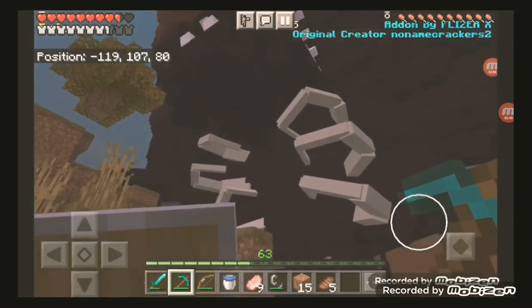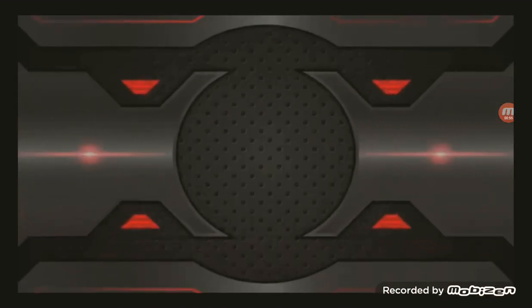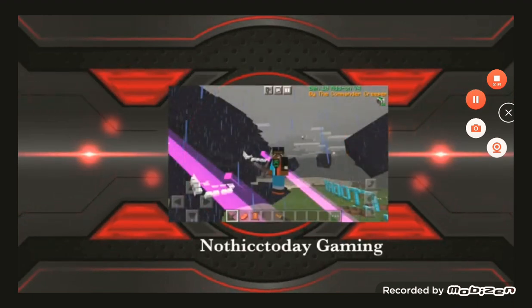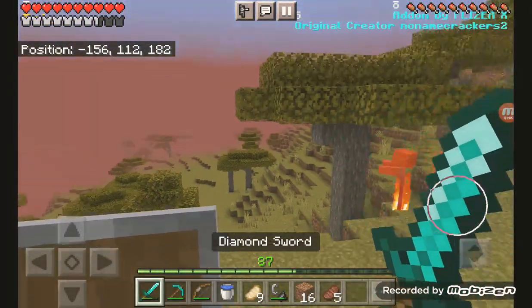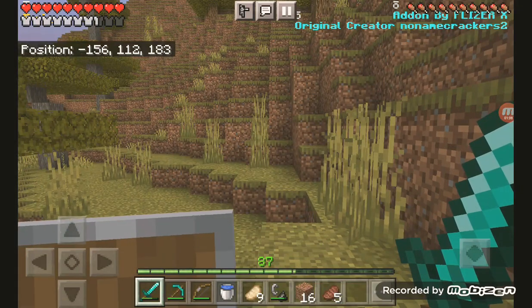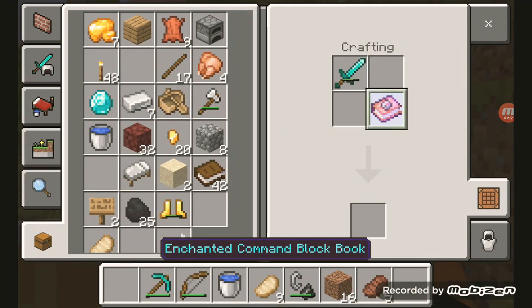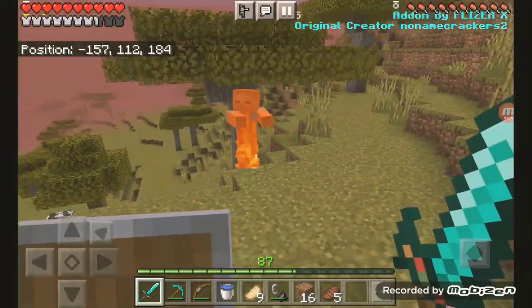Can this be the episode we defeat it? Watch the full video to find out. Luckily I was able to get away from it, and luckily I was able to get another enchanting book, so I can make me a command block sword. Well, this looks sick.